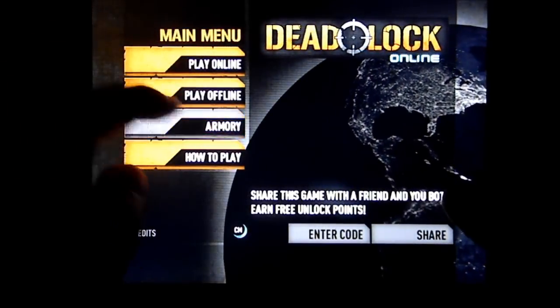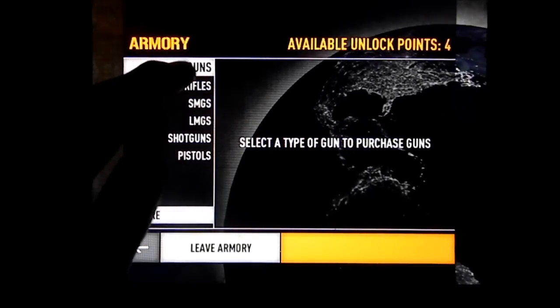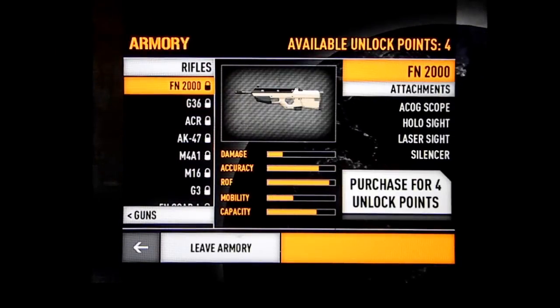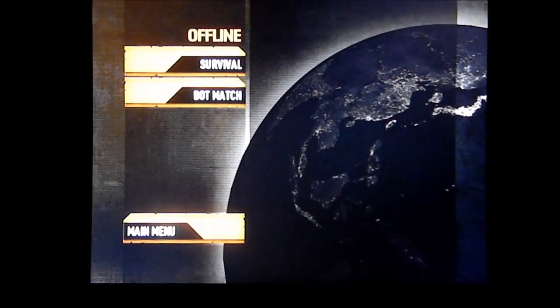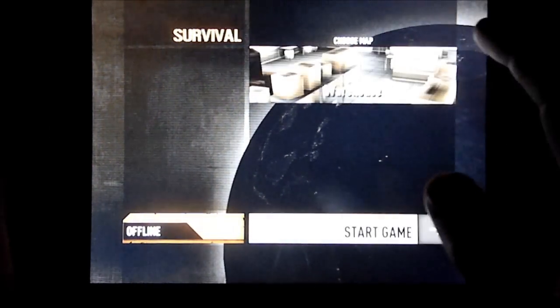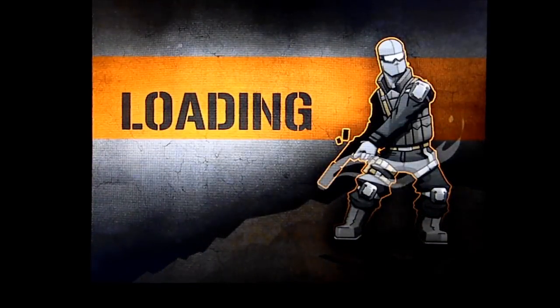When you jump into the main menu of this game you're going to see several different options: Play Online, Play Offline, an Armory, and a How to Play. The How to Play is a six-page slide template which gives you a quick overview of how to play the game. At its heart this is a dual stick online shooter, so unless you have 3G or Wi-Fi you're probably not going to want to pick this game up.